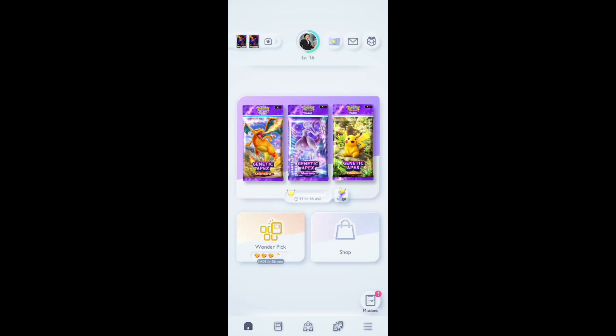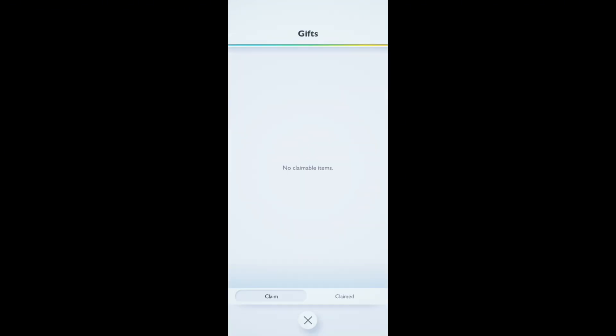Hello and welcome to Gaming Room. In this video I'm going to be teaching you how you can check gifts on the Pokémon TCG Pocket game. So let's go ahead and start the video. Open the Pokémon TCG Pocket game and then you can see on the top right hand corner there is a gift icon — just go ahead and tap on that gift icon.